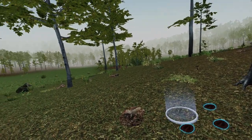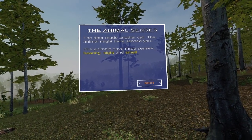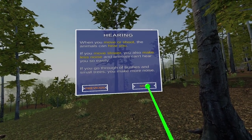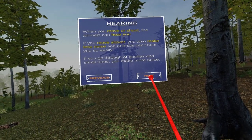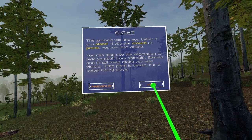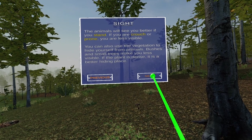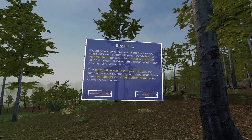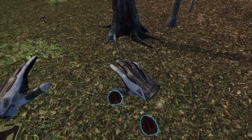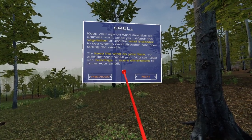The animal might have sensed you. The animals have three senses: hearing, sight, and smell. When you move or shoot, the animal can hear you — if you move slower you make less noise. If you go through bushes and small trees you make more noise. If you stand you are more visible; if you crouch or go prone you're less visible. You can also use vegetation to hide yourself. Keep your eye on the wind direction so animals won't smell you — you can use buildings or scent eliminators to cover your smell.